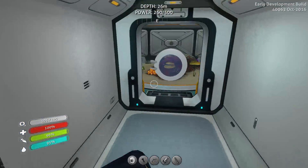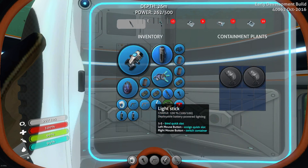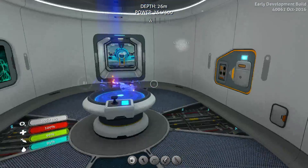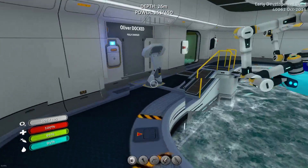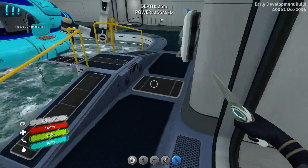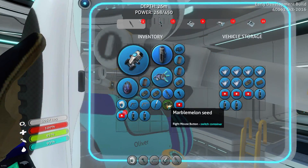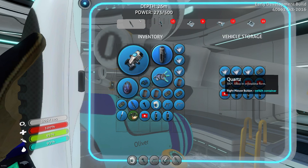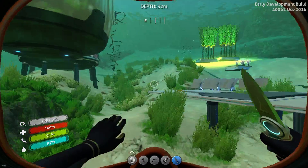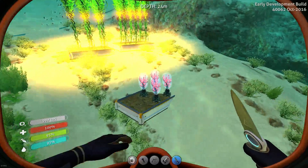The medical station's got something for me. Sweet. Make it look a little more lively in there. I'll need to make a storage - make one of the Cyclops' storage too, and a survival locker.